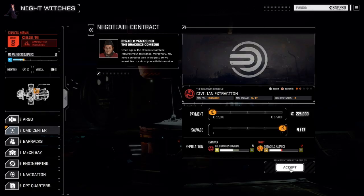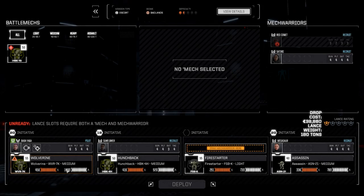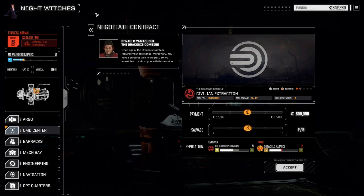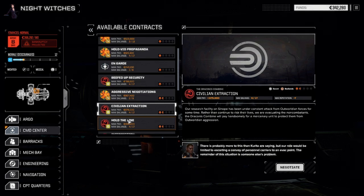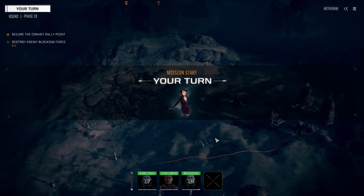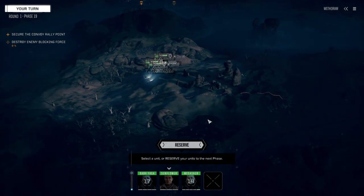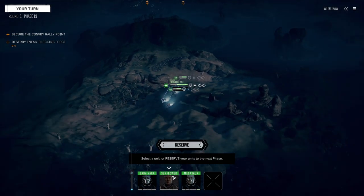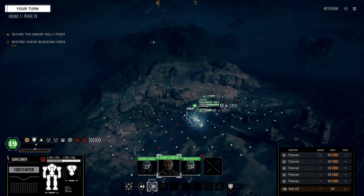We're trying to deploy but something's wrong - it won't let us launch. After logging out and back in, it turns out the Wolverine can't launch with a broken heatsink. I was able to do it before but now I can't. So we're down to three mechs. Let's see if we can do this with three.